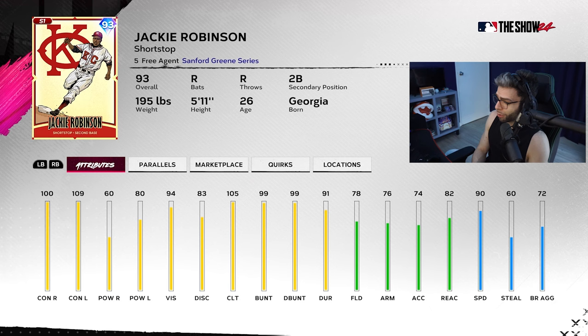Jackie Robinson Day — 93 overall Jackie Robinson. Did you guys see this card? Very solid for the time. I was speculating all day on stream what we were going to get, and I said at least a 93 baseline. Every best card in a program drop has to be at least the same overall or one point higher than TA. It's a great floor to set. Honestly I think he's going to be super underrated, especially versus lefties. The clutch is good, the bunt is incredible.